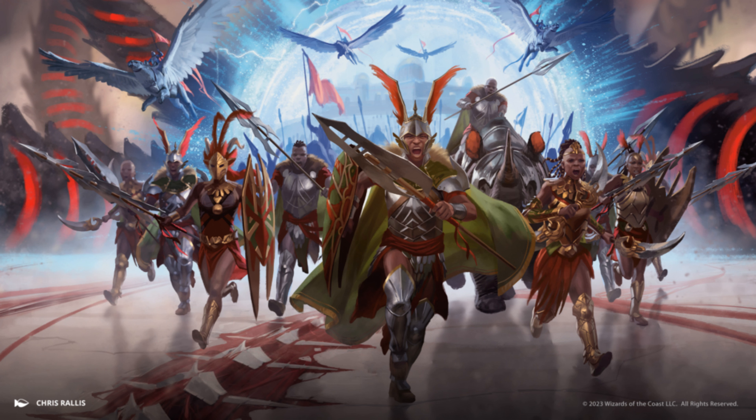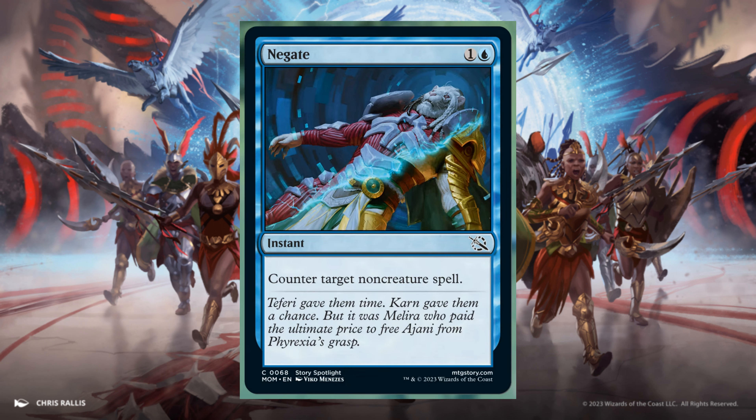I want to start with a reprint: Negate, 1 and 1 Blue — counter target non-creature spell. The artwork reveals that Anjani may survive.